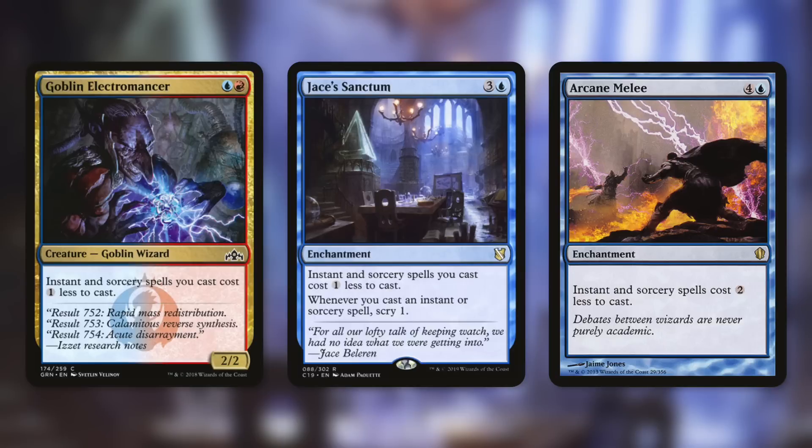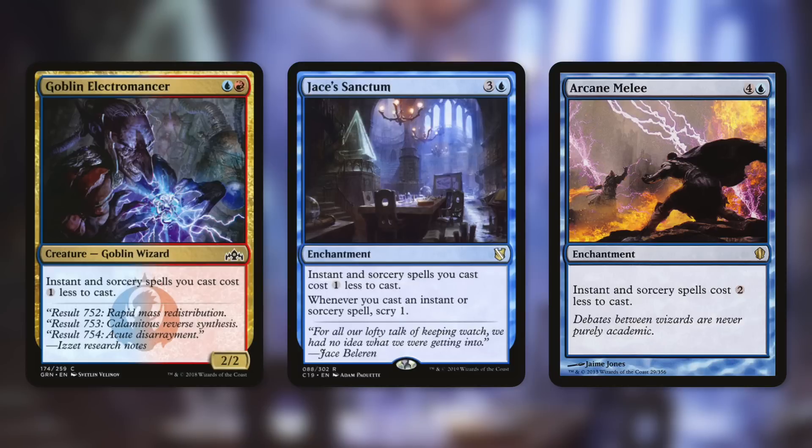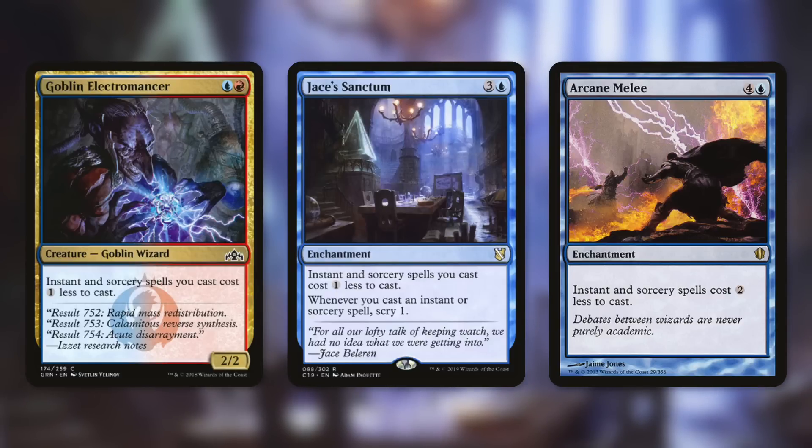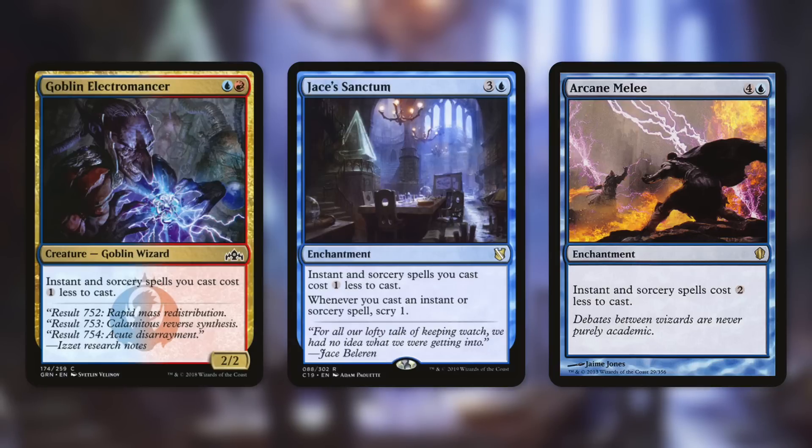Speaking of reducing the cost of instant and sorcery spells by two — that's exactly what Arcane Melee does. It says instant and sorcery spells cost two less to cast. However, unlike the others, it doesn't say 'you cast' — this applies to every single instant and sorcery spell, including your opponents'. And yet this card still sees play. Font of Magic can get even higher than two cost reduction, costs less to get out, and doesn't benefit your opponents at all.